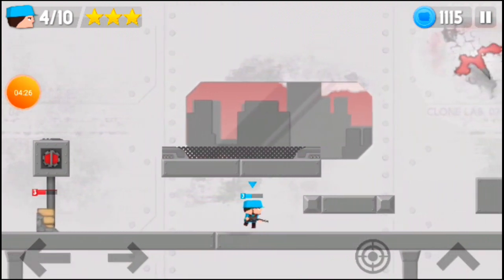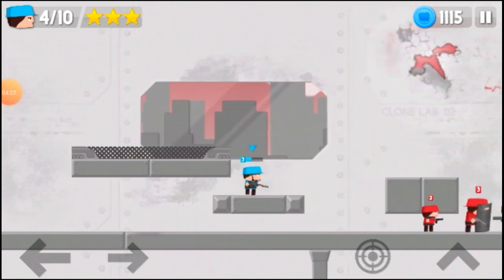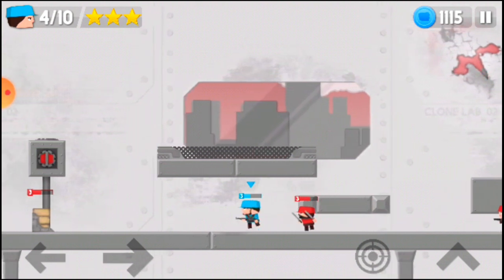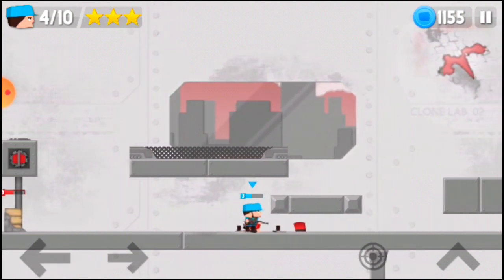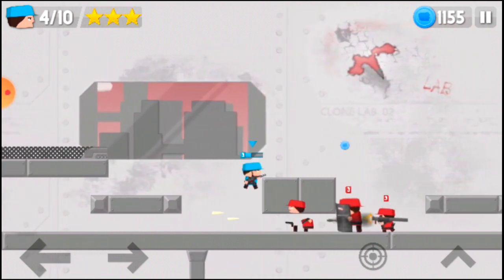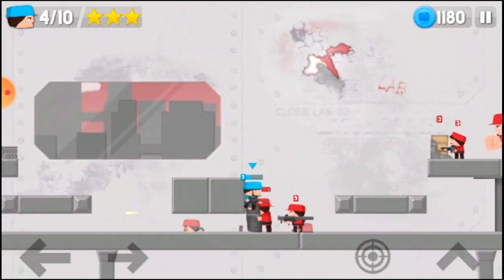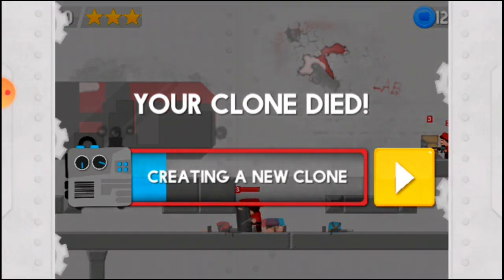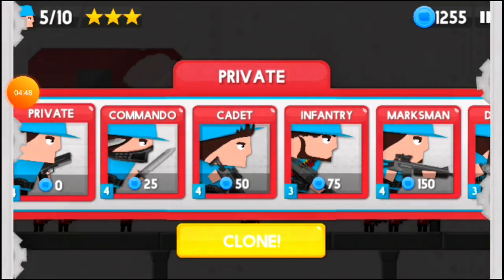Go over here and kill the Commando. The Commando is really annoying because he's going to chase you, so you need to kill him. Then kill this guy — avoid his attacks. I just died but that's fine. Since you've killed everyone there, what you'll want to do next is take the Striker.